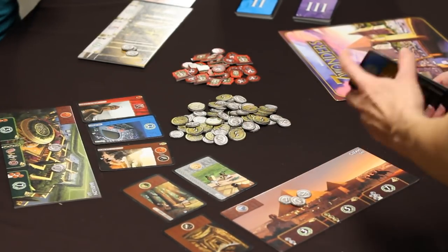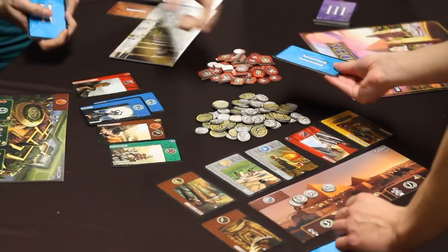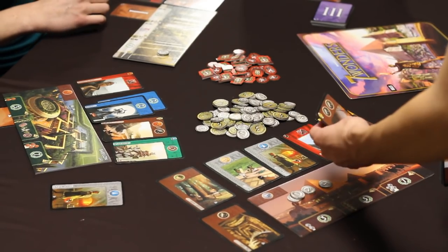Players then take a look at their hand, choose one card to build, pay its cost, and pass the remaining cards to their neighbor. All of the cards that have just been built are then revealed simultaneously.